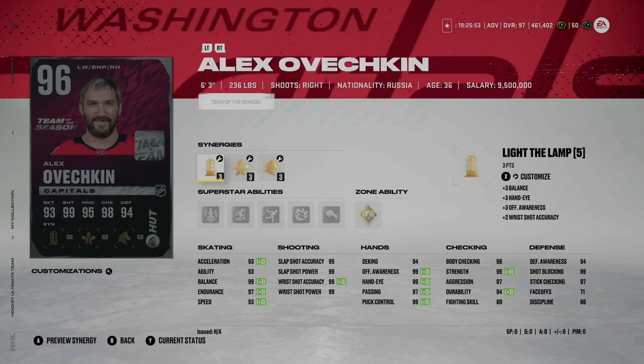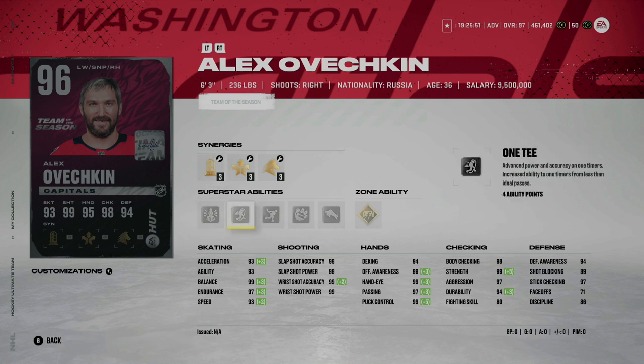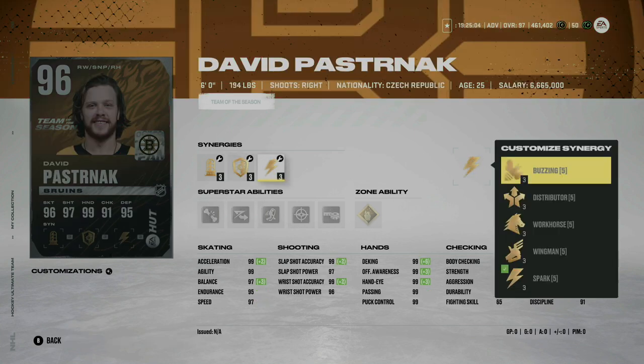Alex Ovechkin gets one and it's very well deserved. I personally had his X Factor card maxed out, so I went ahead and turned it into his Team of the Season card as well. He has gold Close Quarters, which is much better than gold one-timer in my opinion. He also has silver No Contest, silver Truculence, and silver Unstoppable Force — so he's going to be an unstoppable force out there. He's extremely hard to take off the puck at 6'3" 236.